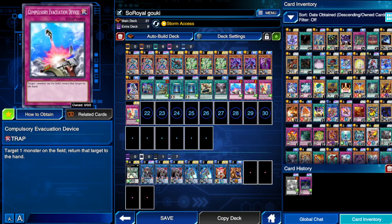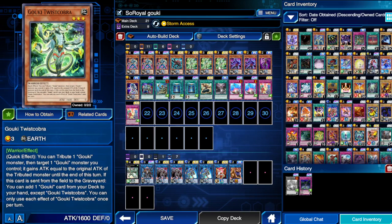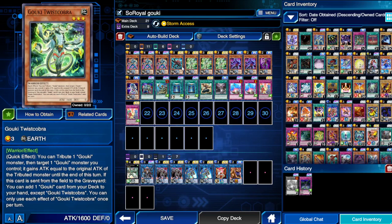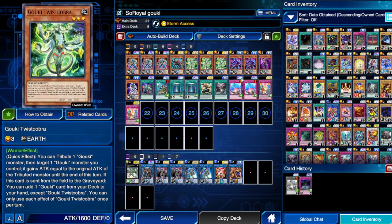We also play Compose, since Book of Moon won't always help when there are links. Then Super Team Buddy Force — I always play this in Gokis because it's a match made in heaven. It's easy to get them out, and since Twist Cobra is once per turn, if you used it on your turn and they survive, you can bring it back with Super Team Buddy Force. Also if your hand only has Wrist Scorpio and Twist Cobra, you can normal summon one then Super Team Buddy Force special summons the other.